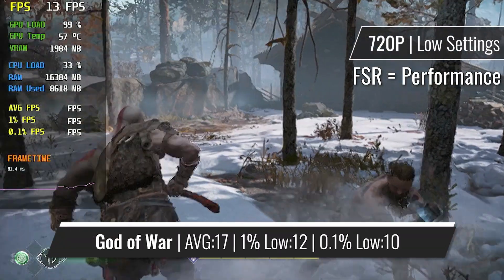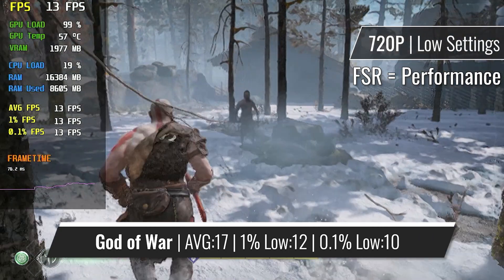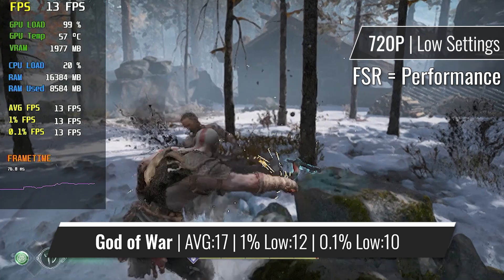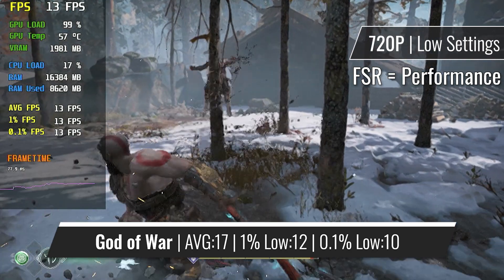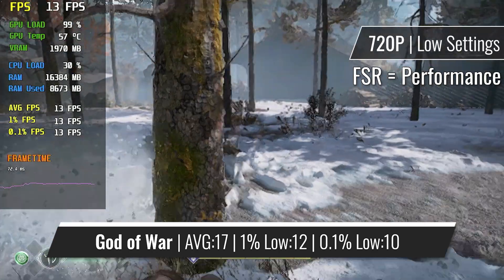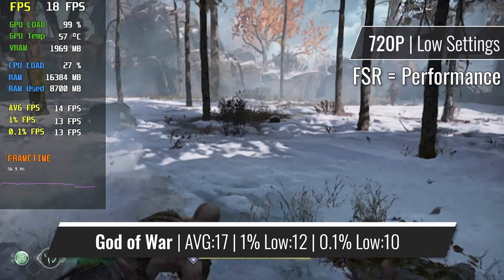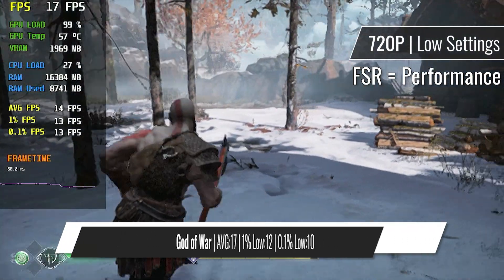We are not nearly off to a great start, as the settings are turned down to the absolute lowest and the FSR feature is set to performance mode. Still, the R7-240 isn't close to providing playable results. I wouldn't even dare to try the game without FSR turned on, as the FSR feature basically forces the game to run in 360p — and as visible, that's not really enough for the R7-240.